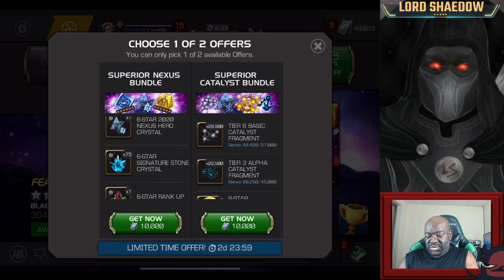And we got 6-star Signature Stone Crystals - I already have 175 of them. This superior Catalyst Bundle is more for people that are a little bit more advanced than I am. They've got tons of rank-3s, some Sig 200s, and they're looking for that rank-4. That is more towards them - I'm not there yet. So let's go ahead and grab that one.